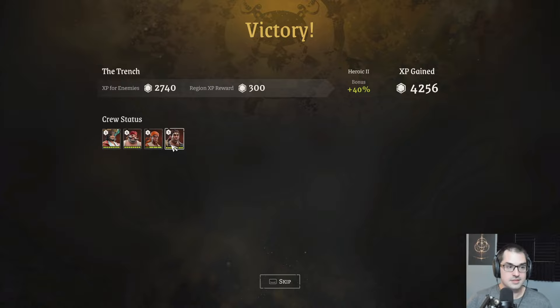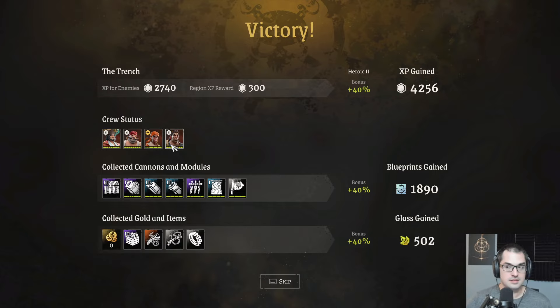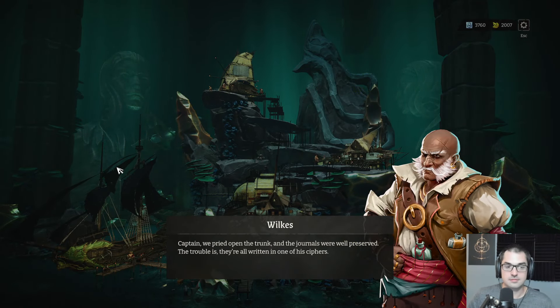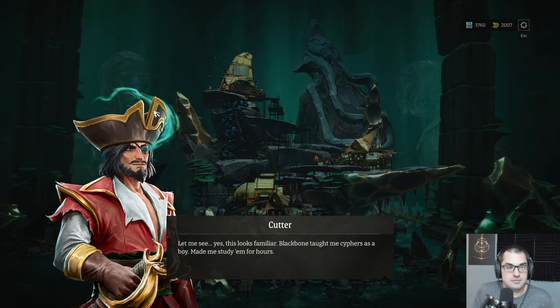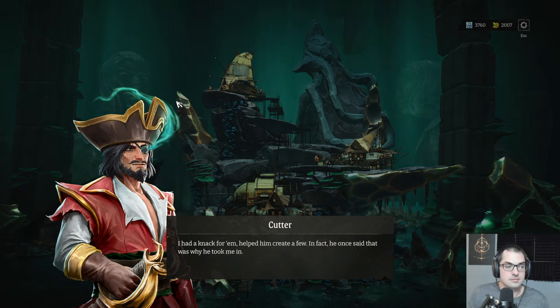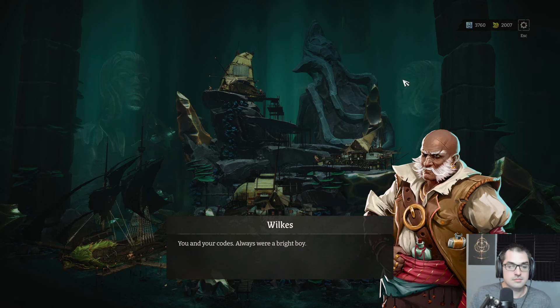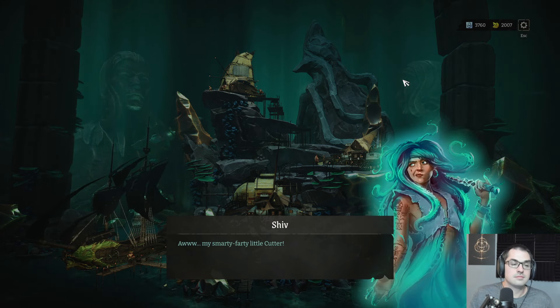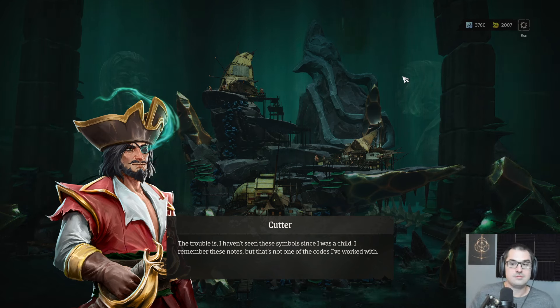Devastating. The trunk has been brought on board. Wilkes reports: the journals were well-preserved, but they're all written in one of Blackbone's ciphers. Blackbone taught me ciphers as a boy — made me study them for hours. He once said that was why he took me in. But I haven't seen these symbols since I was a child.